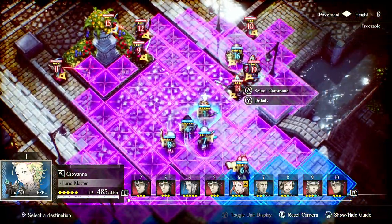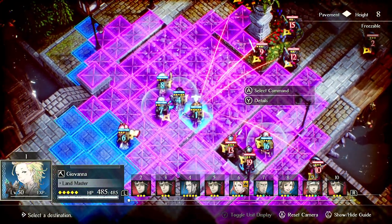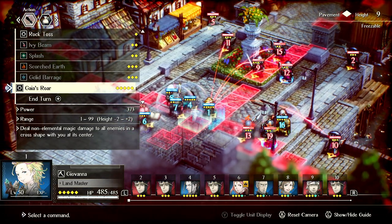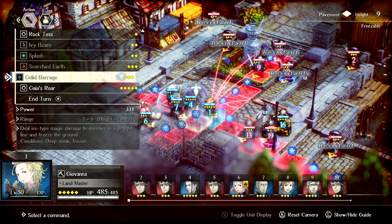In order to get maximum use of your Trekking, you should always be paying attention to how far she can move. There will be instances where enemies or allies prevent you from optimally trekking. In those cases, it would actually be better to use Gaia's Roar. Her main two abilities are Jellid Barrage and Gaia's Roar.